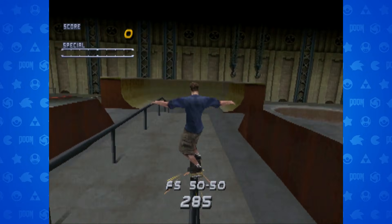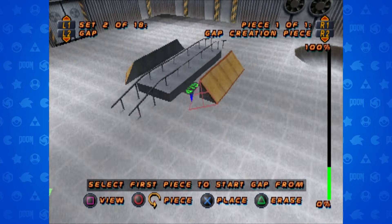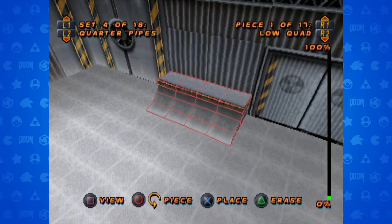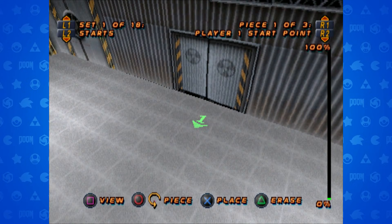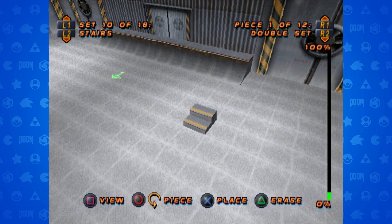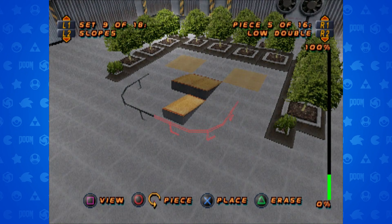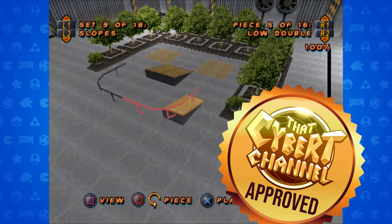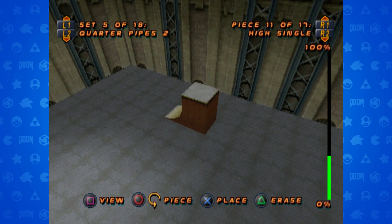One of the coolest parts of the game was getting a chance to create your own skate park. The park editor is pretty easy to use — you'll be given a kind of small area to build your park, but it's enough space to make something happen. You're given a variety of different ramps, rails, and decorations to build out the skate park of your dreams. Pro Skater 2 through 4 would all have the park editor, but afterwards the feature was removed.